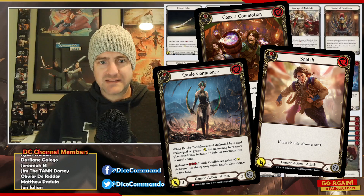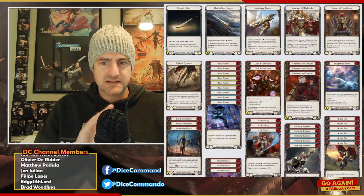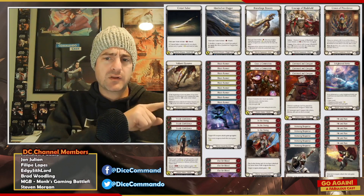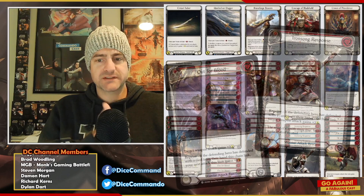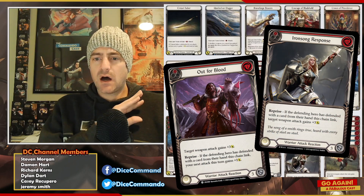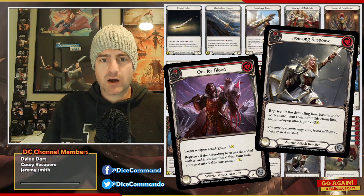That was one of my own additions — it was not in the We Make Best build. I looked at their video and made a lot of edits because of my personal play style. Another thing is I was running a couple of Reacts: Out for Blood, because it's really good in a multi-swing, and Ironsong Response. I did not play Ironsong Response all night, so I would cut that.